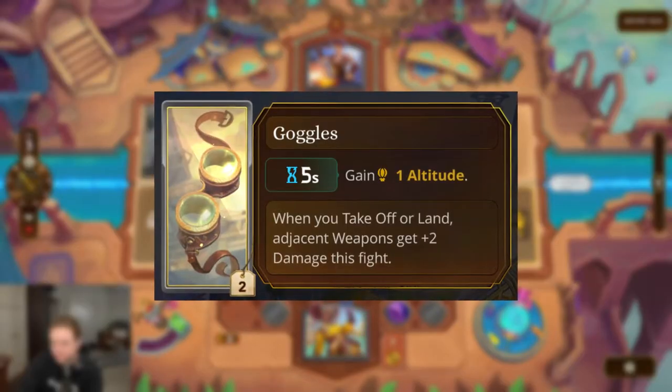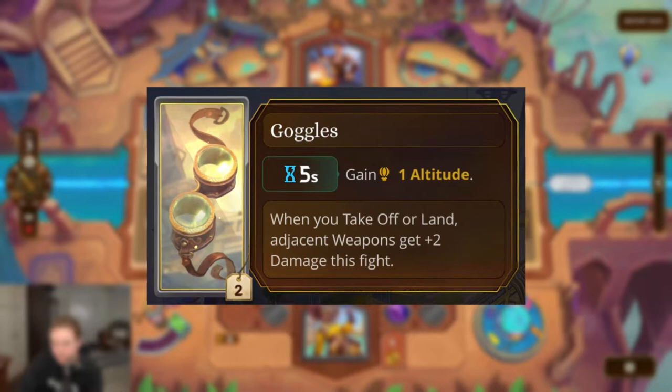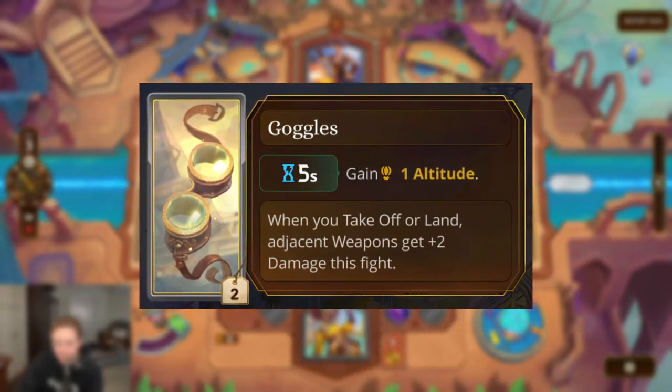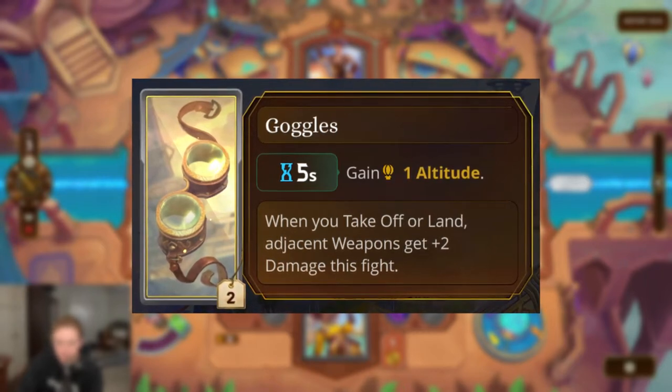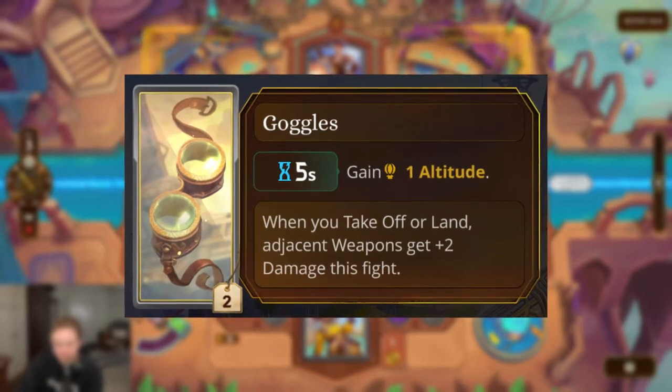I can't wait to just play against Vanessas constantly, showing clips of this in Discord channels or Reddit of a turret going absolutely wild against these certain classes. At number four, we have an item that basically represents an entire sort of strategy or build. And these are the goggles.